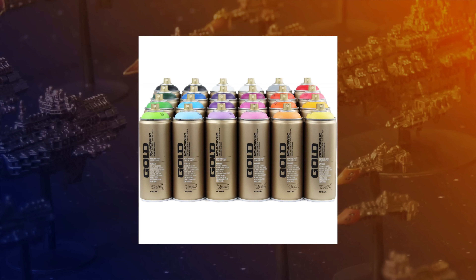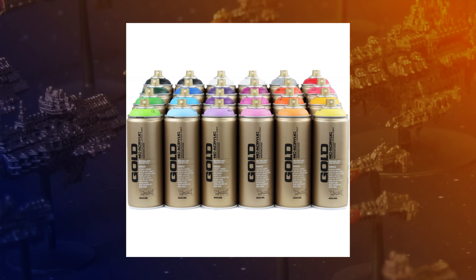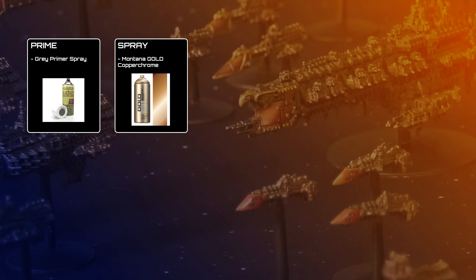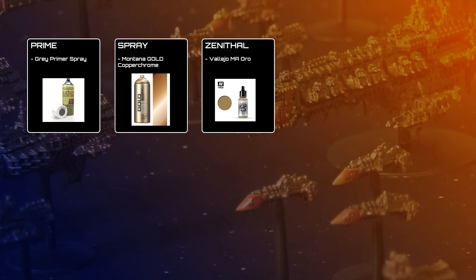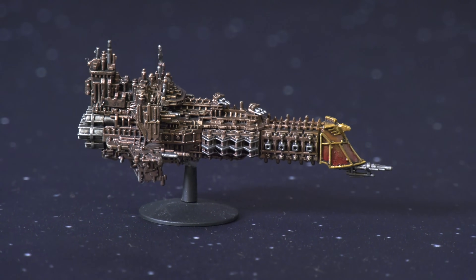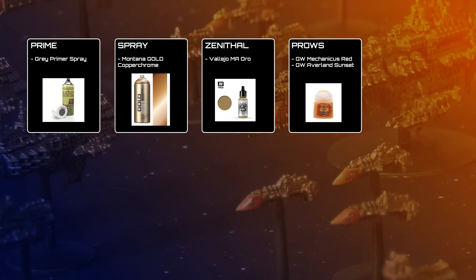They're acrylic, they have really good coverage, you can swap out the caps to control the paint flow. They're available in hundreds of colours and you can buy them over the counter at loads of art shops in the UK — really worth it if you want to start from a unified base colour quickly, which is useful when painting in big batches. After the models were covered in Copper Chrome, I broke out the airbrush and gave them a zenithal highlight with Vallejo Model Air Gold, a kind of yellowy antique gold colour hitting all the tops. Then all the prows got masked off with masking tape, painted red, and airbrushed with various orange or rust colours to create that gradient.